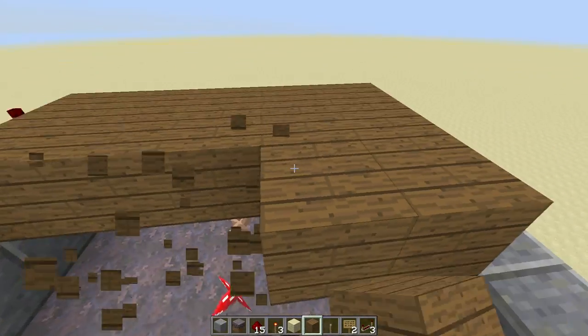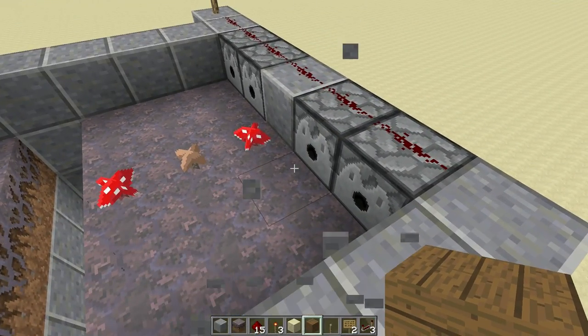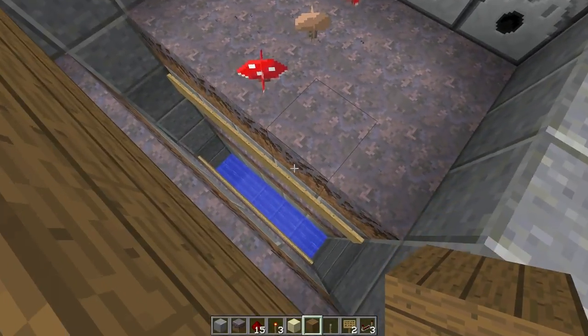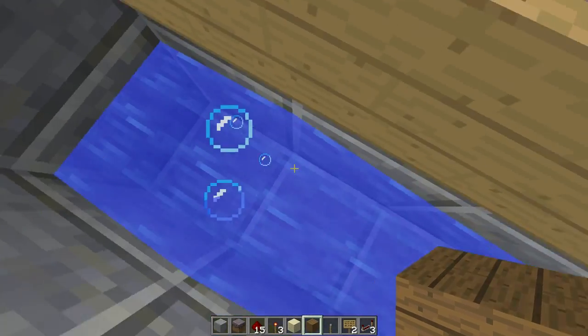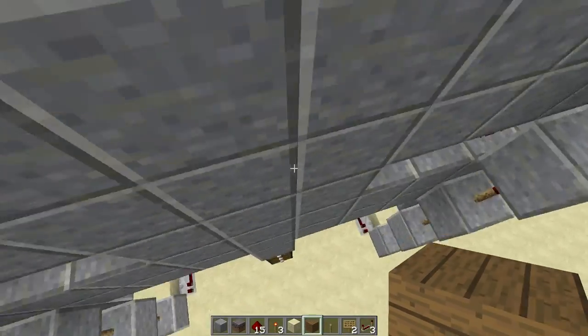Let me go ahead and remove some of these blocks. We set up the dispensers so the water runs straight off the edge. We've got some signs here, a second level here, some more signs, and water that comes down into a hopper. Yeah, so this is what the thing looks like from the outside.